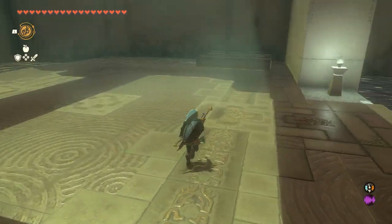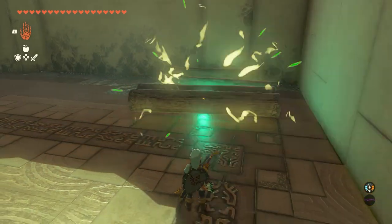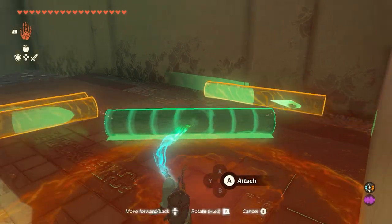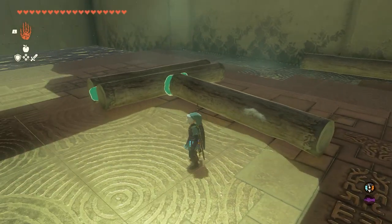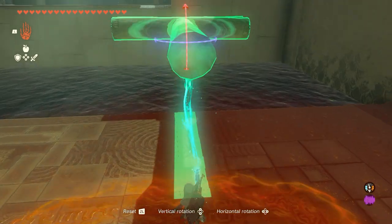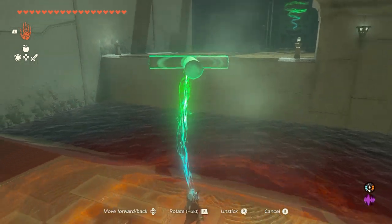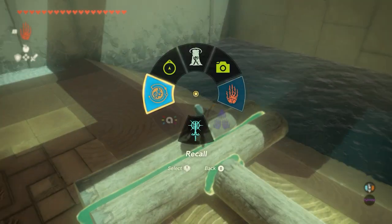I'm going to do the exact same thing to this one as well — create something that looks like a skillet with a handle so I can just push it across the gap easily and then walk across. They've given you enough logs here where you could conceivably make yourself a bridge, one that's not rolling back and forth. But I just prefer using the time travel powers whenever possible. You just push that over there, bring it all the way back, and stand on top of it to use your time travel powers to push you across the gap.